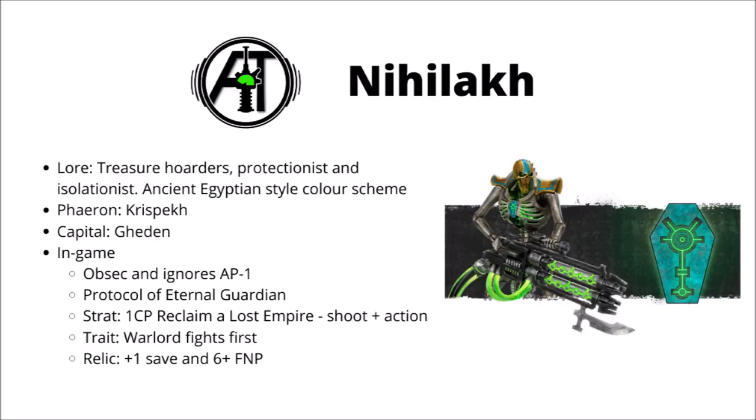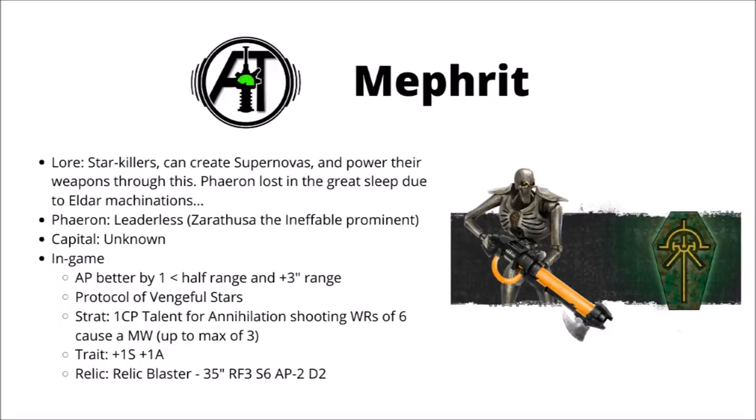Next up we have the Mephrit dynasty — the shooty ones. In the background, the Mephrit are famed for their manipulation of stars, possessing technology that can send a star supernova, deployed en masse in the War in Heaven. They somehow power their weapons with energy drained from stars and can deploy far greater firepower than many other dynasties. Their Phaeron was assassinated in the Great Sleep following intervention from the Eldar.